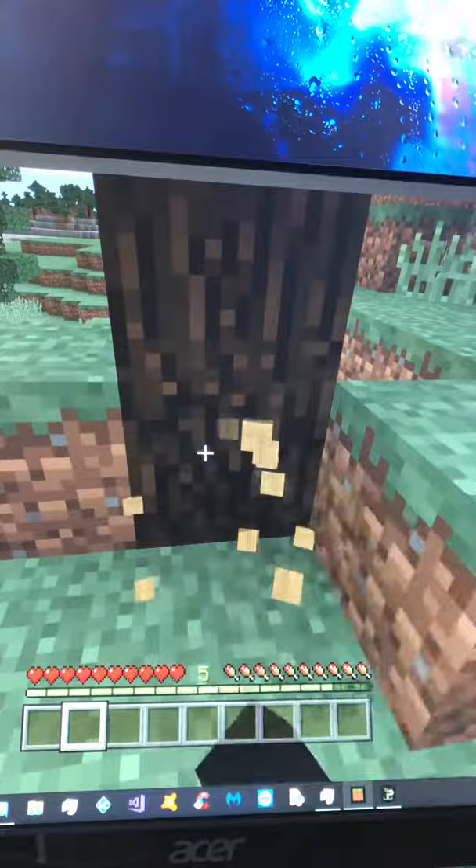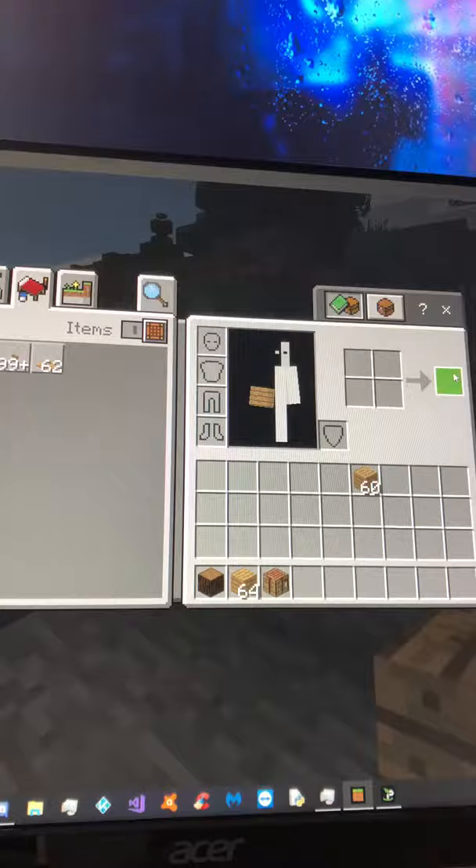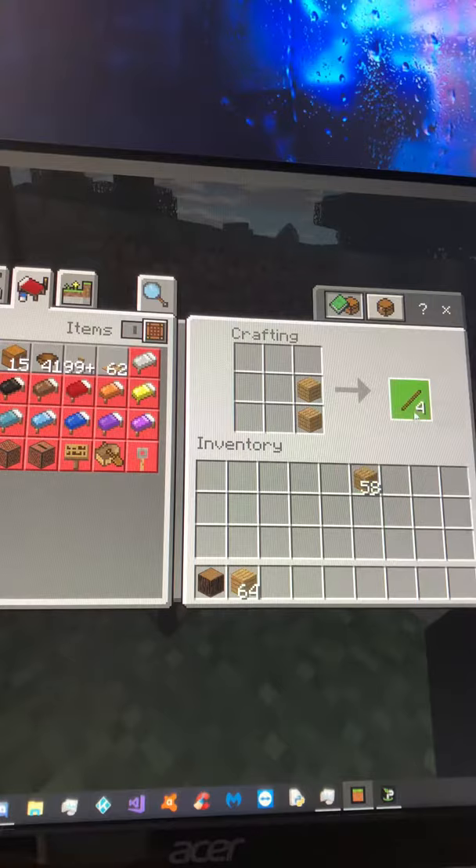Once you grab yourself some wooden planks, you're gonna want to start crafting some stuff. Let's make a crafting table — BAM. Once we get some sticks, we're gonna start mining.